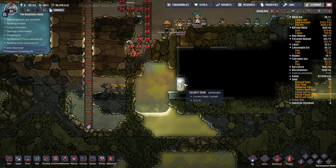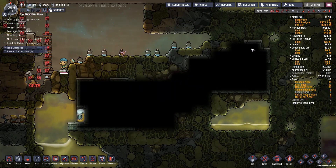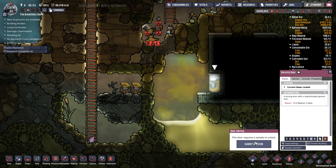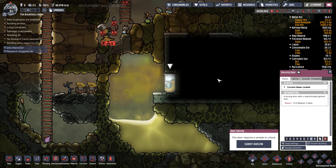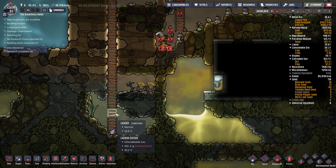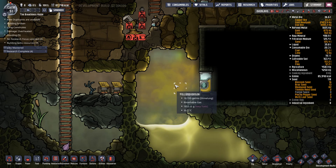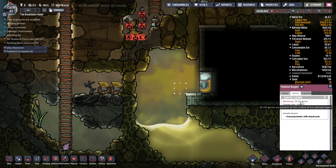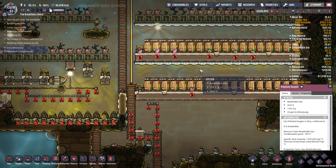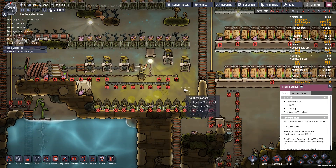One thing I might actually do is we might explore this security door. These are the sort of things you're going to come across. The duplicates can't actually get in this area because it's all blacked out — the only way is through this security door by submitting a bio scan, which is basically having a dupe walk up and open the door. Then we can start having a look inside and reveal the area. When we originally came down here I put down a couple of deodorizers because I knew at some stage we were going to dig this out, which means it's full of germs in polluted oxygen. They're sort of at the max threshold for the amount of gas they're in, but we do occasionally have germs around the base and we're keeping them under control by converting any polluted oxygen across to oxygen.